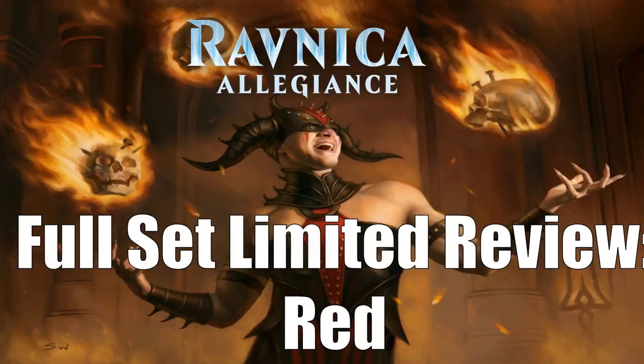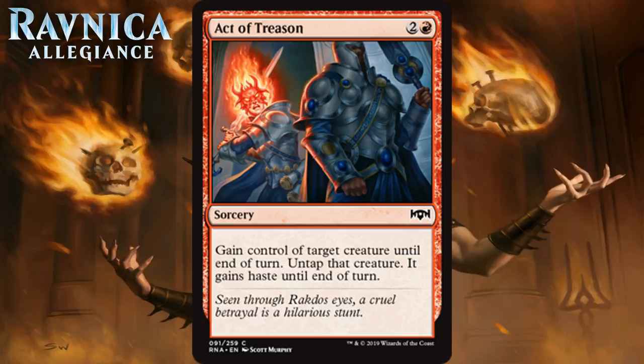First up we have Act of Treason, a card we've seen roughly a million times. For two generic and a red, it's a common sorcery. It says gain control of target creature until end of turn. Untap that creature, it gains haste until end of turn.